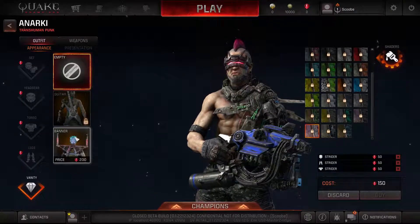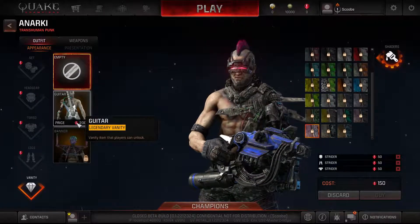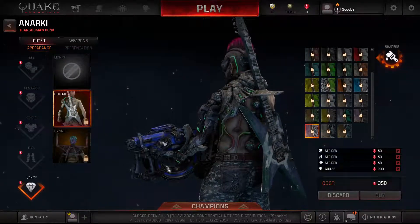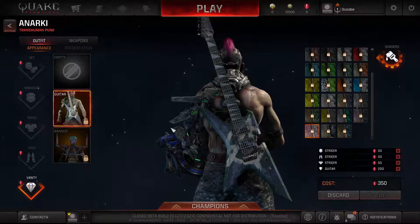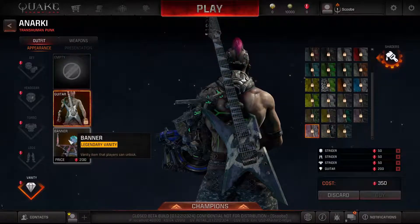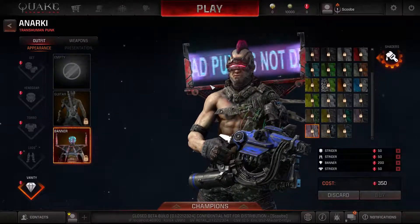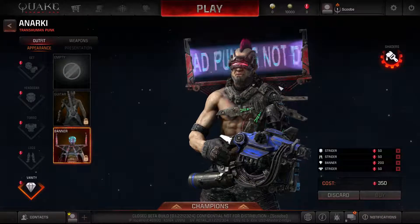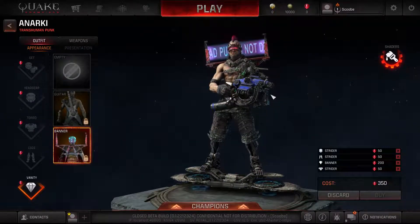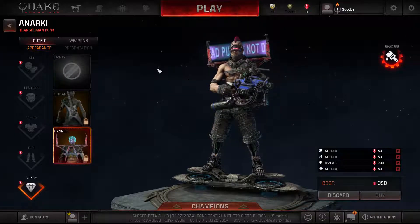He has 2 vanity items, like every other character so far, each one costing 200 shards. The first one is the guitar — looks pretty awesome. This next one is my favorite out of all of them so far that I've seen, and it's called Banner. I really like that one. Looks pretty awesome. So there we go, that is Anarchy.